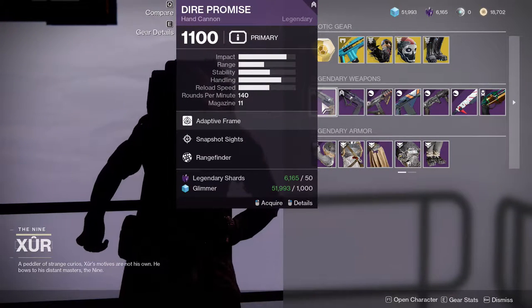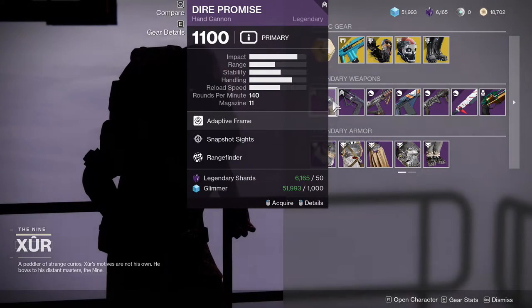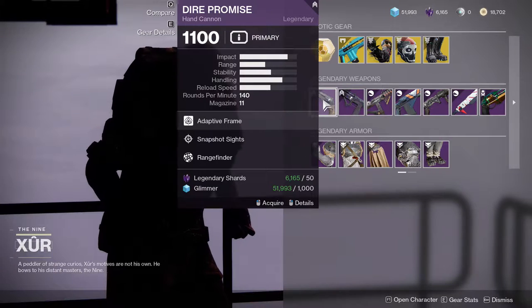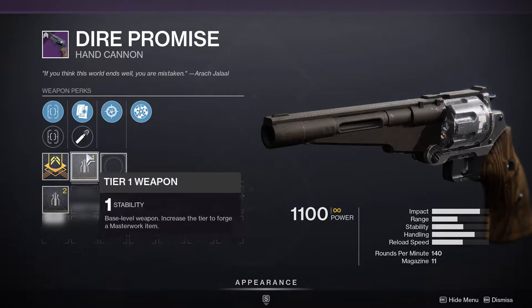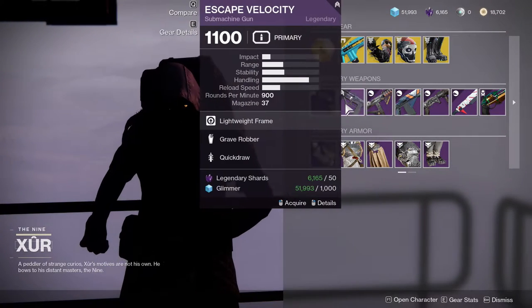For legendaries, we got Dire Promise with Snapshot Sights and Rangefinder. It's a poor man's Dire Promise, not going to lie. Snapshot Sights is fine, Rangefinder is fine, but you really want a lot of range on this, so for me that's a hard pass.